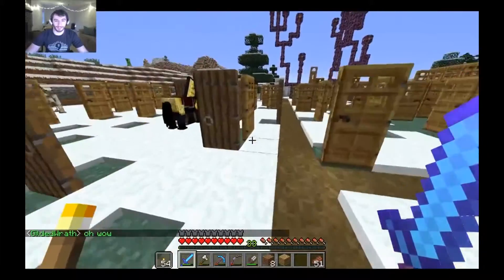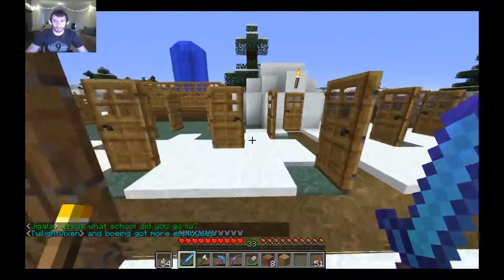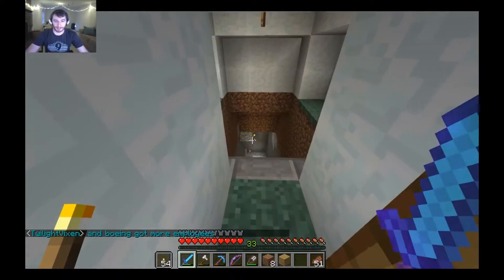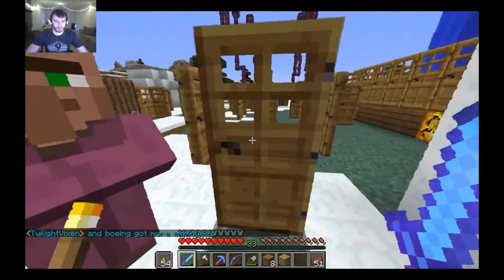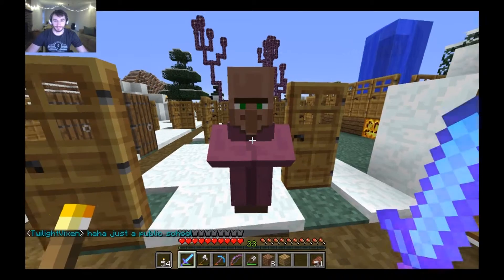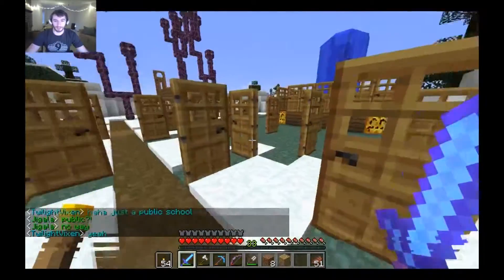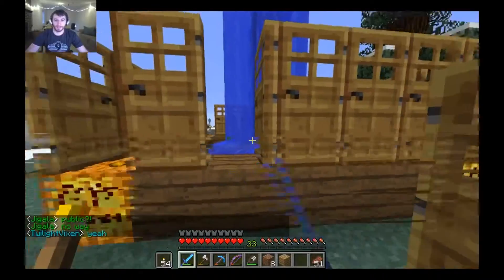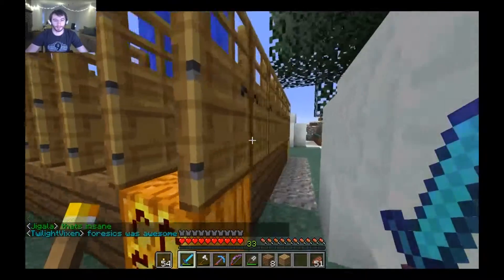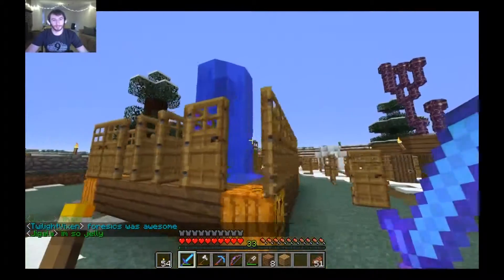In Tundra Town, we have a number of different ways to get around. We've got our horse roaming around over here. This first igloo that you'll notice — this is hand-built — goes down into our skeleton grinder, which we'll take a look at. We have this beautiful fountain over here. We'll open up a couple of these, let a little air through. That looks better. Got a nice little fountain going, some jack-o'-lanterns.